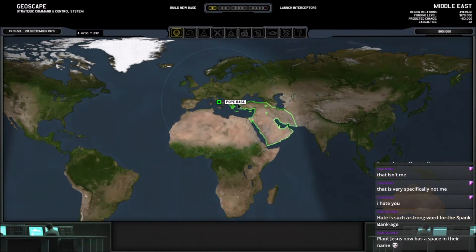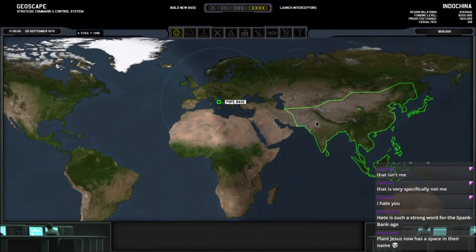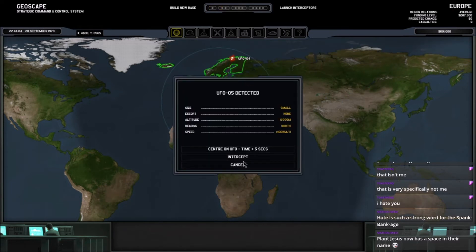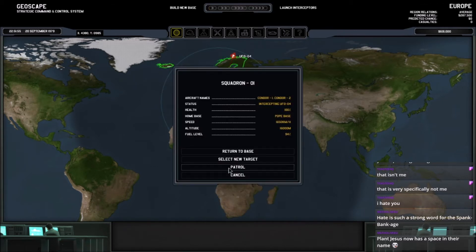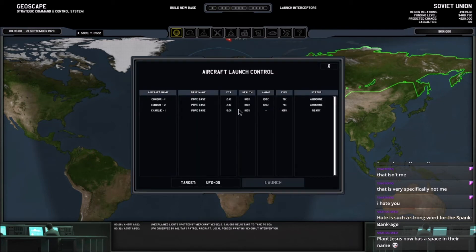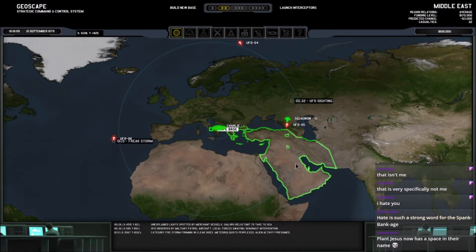Now if only we could find something to shoot down. Maybe we do need to build a better radar. There we go — something to shoot down. Where's the other one? Why so many? That's a lot. Let's send the helicopter that way — off you go team. Hopefully that one's shot down by the time you arrive.